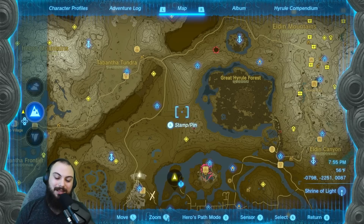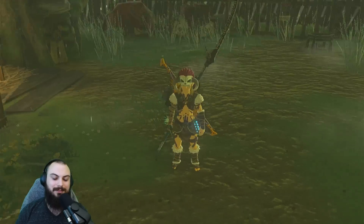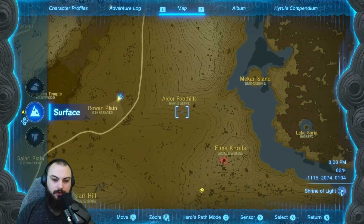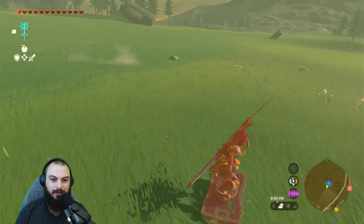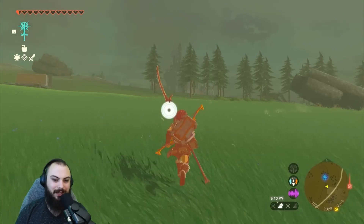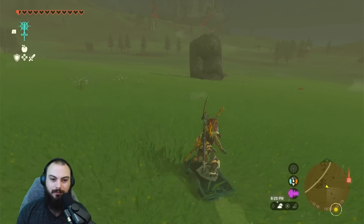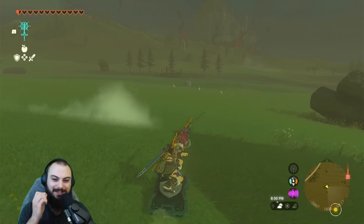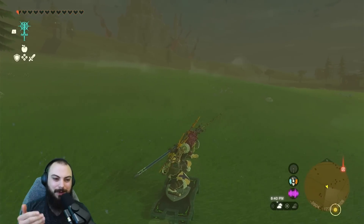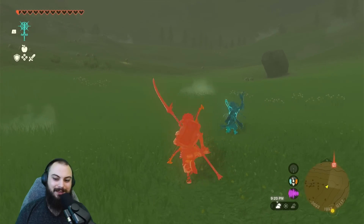On to the next Yiga hideout. This little black spot here is the spot that we want. Luckily we do have a shrine unlocked - love fast traveling, it makes it so much easier. I'm going to drop a little marker so I'm not skateboarding off to the side. Oh no, it's uphill - I can't skateboard uphill! Highly recommend fusing some sleds and carts to your shields - it's basically Tony Hawk Link. All right, there we go, now we have a hill!